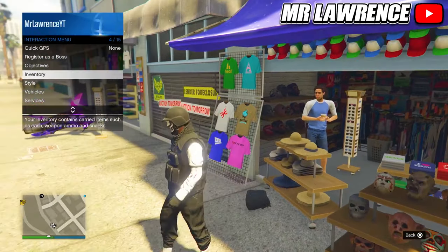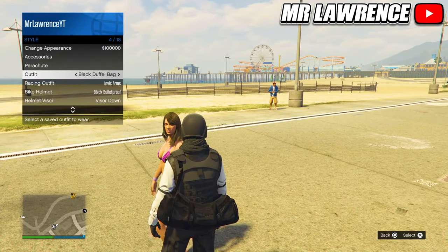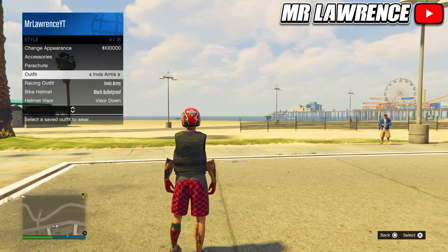Back out and equip the outfit that you saved. You will now have the jet black duffel bag and you can even switch outfits, change accessories, and all that.